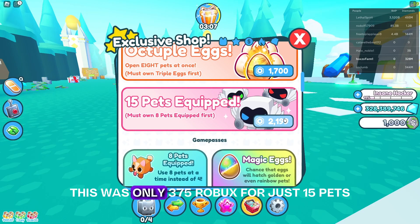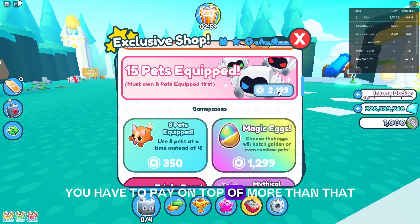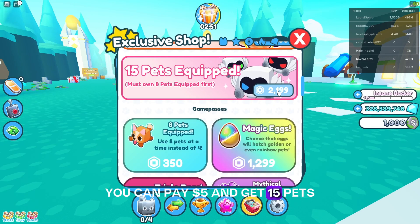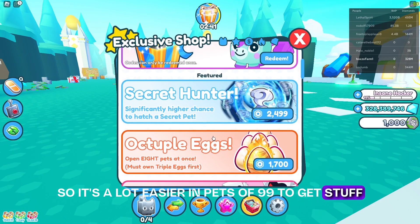On Petsim 99, this was only 375 Robux for just 15 pets, and you don't need to have 8 pets equipped first like in this one. You have to pay on top of more than that — so you gotta pay at least $30 just to have more pets equipped. Or on Petsim 99, you can pay $5 and get 15 pets, and you can get even more for free to play. So it's a lot easier in Petsim 99 to get stuff.